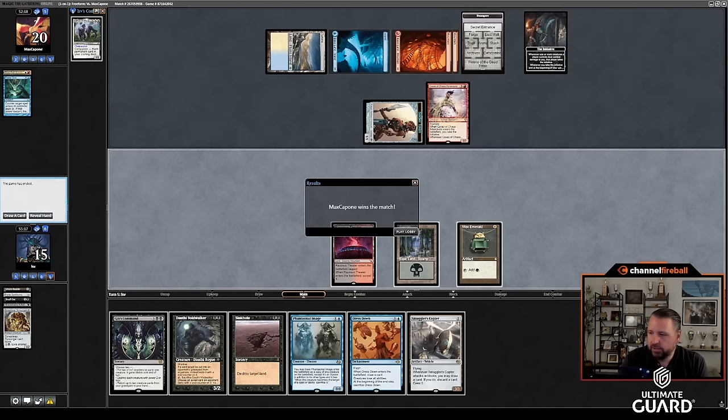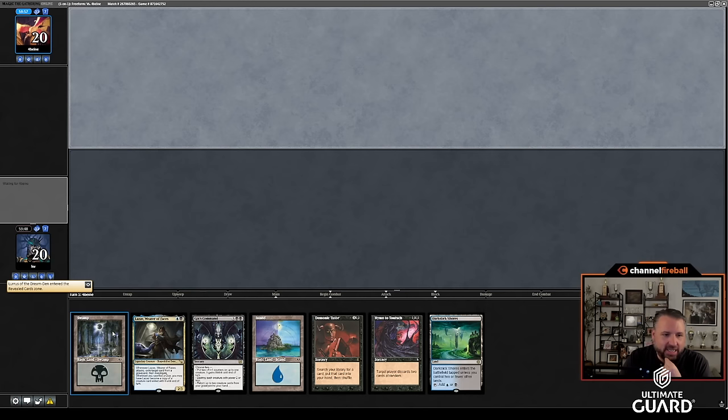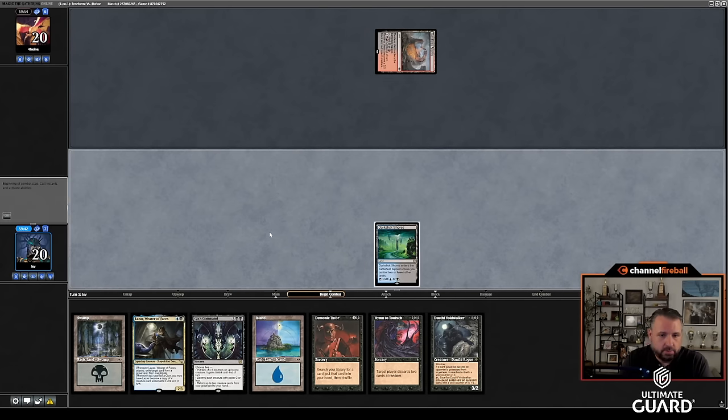That was a beating — onto round three and some redemption. We're up four to two right now. Let's hope we can keep the train going against Fior Baina here. I'm on the draw. I have to keep this hand and hope this draw is not too fast — he's the Jund player. Let's just pass here.